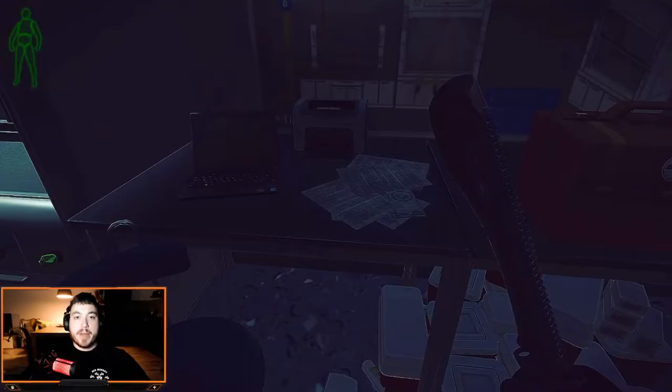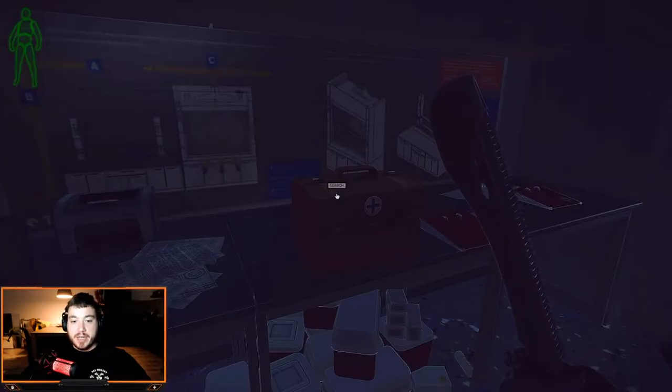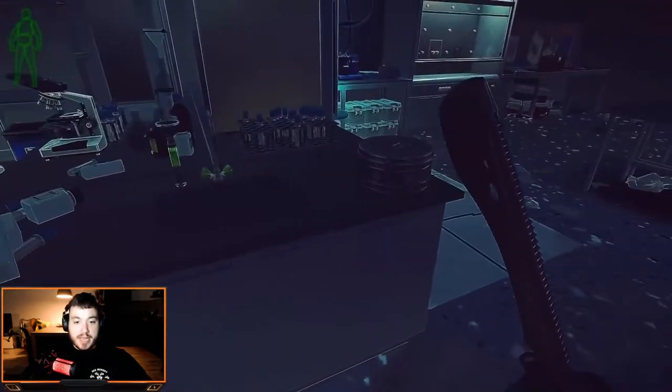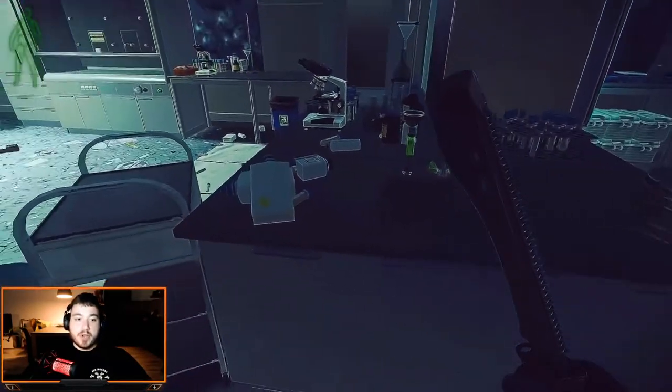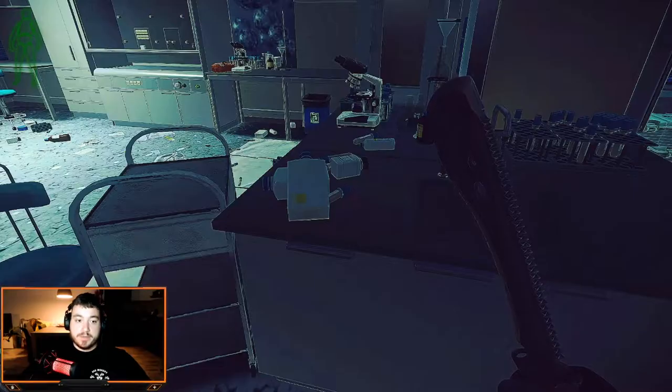Moving here, next to the laptop there are white papers — there's a possibility for an intel folder to spawn here. It's an old spawn but it still spawns very irregularly, so always worth checking. Next to this we've got a mag box. Straight ahead next to the tin can there's a stim spawn, and next to the white canisters there's also a stim spawn.